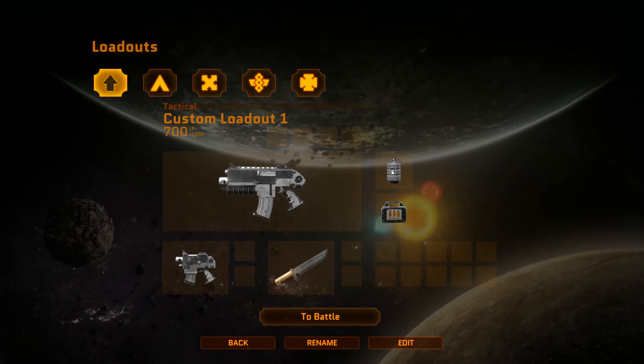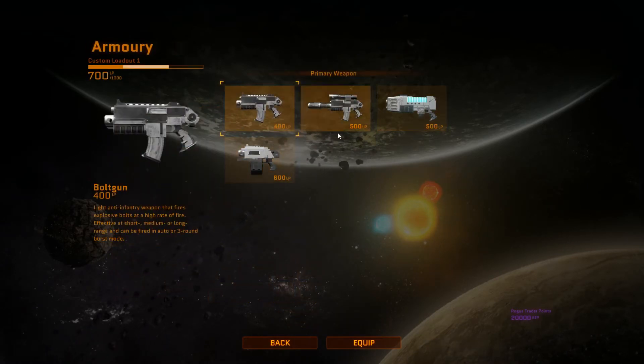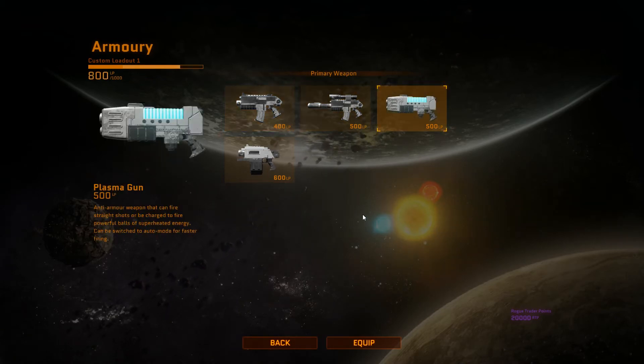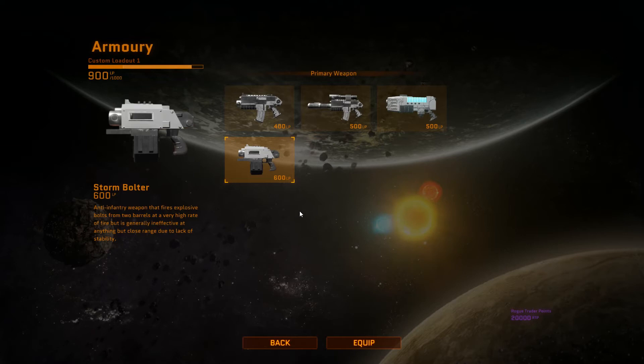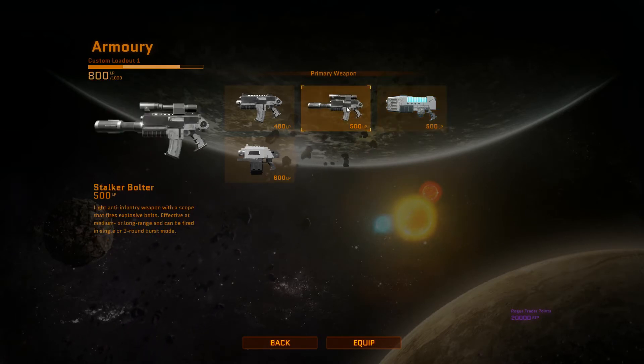For the Tactical loadout you can see you've got bolters, sidearms, knives, and grenades. If I click Edit you can choose what type of weapon you want — I'm assuming these will unlock as you rank up, but at the moment you've got access to everything. So you've got a Bolt Gun, Stalker Bolter, Plasma Gun, and a Storm Bolter. The Storm Bolter is what Terminators use — like an SMG and badass. The Plasma Gun is really very powerful; you can do the overcharge and almost one-shot people with it.